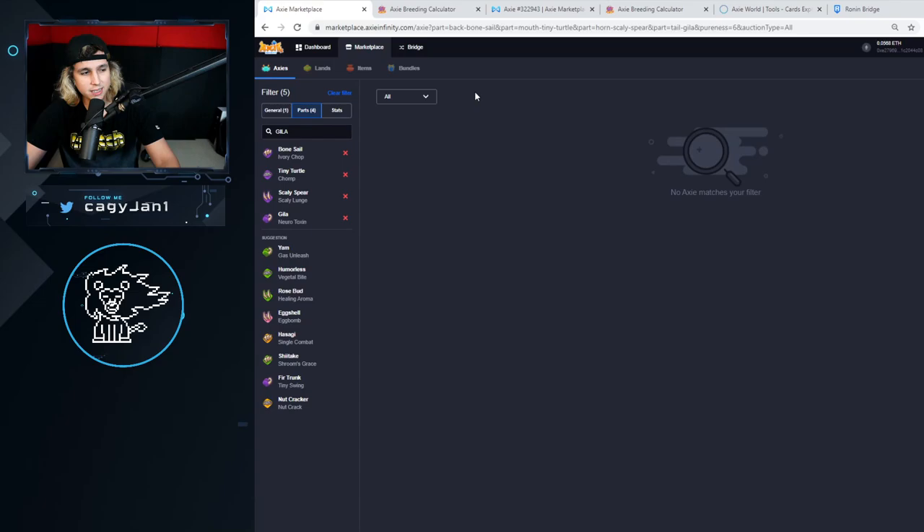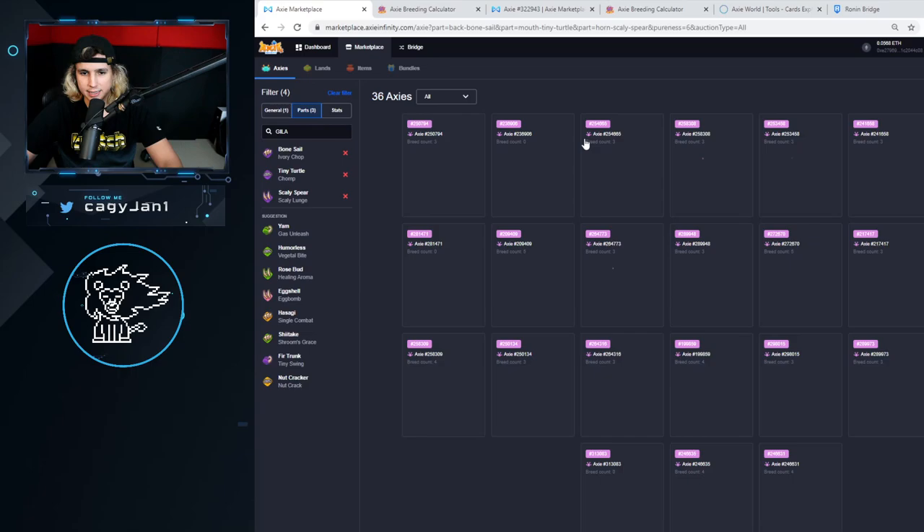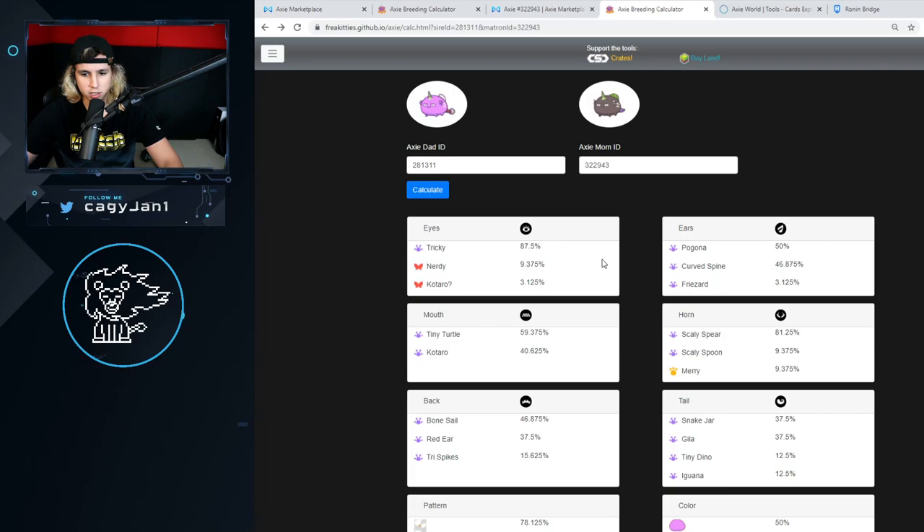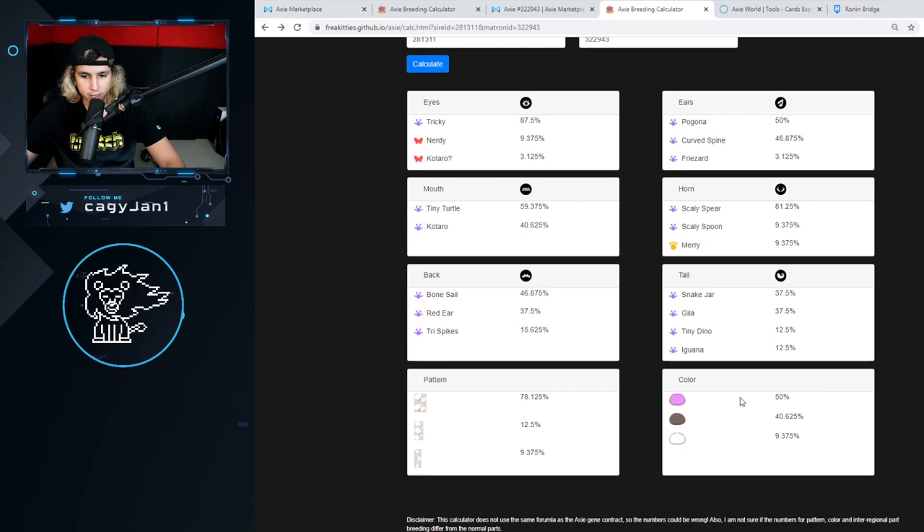Nobody has ever bred this, so I am going to do it. I've got to get an Axie that is closest to what I want. If I take out Gila and go for Cell, these are the closest Axies. I grab this one right here, plug that into the breeding calculator, and it actually gives me pretty good percentages. I get Tiny Turtle, Scaly Spear — which I want — and Bone Cell — which I want — at 46%.